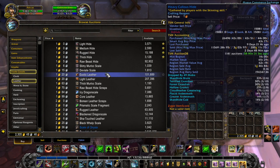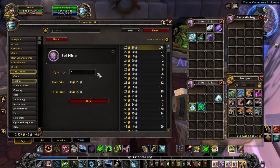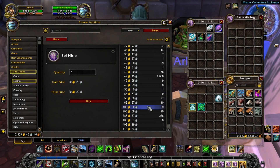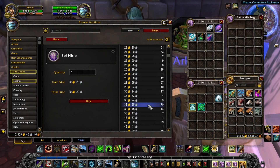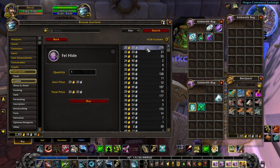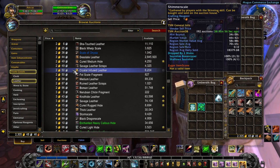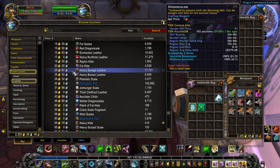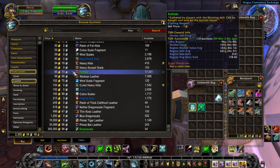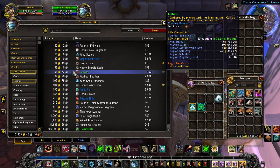There are more valuable items here than just those two. Felhide is another one — I had seen it jump all the way up to a hundred-something gold, and it's back down to 20 gold per unit. Why wouldn't I pay attention to something that's fluctuating that much? There are a couple of different ways you can determine which of these items are valuable, which ones are in high demand, and which ones should have a higher price but don't.